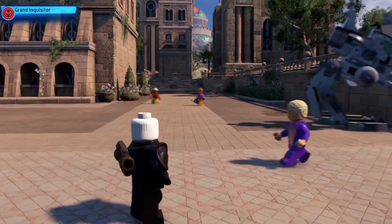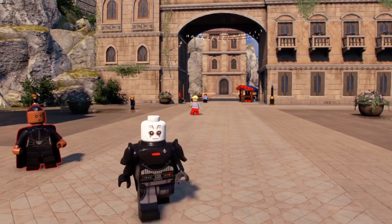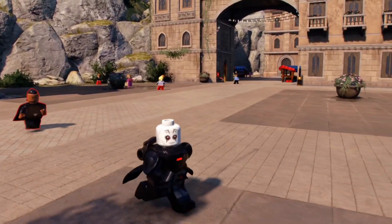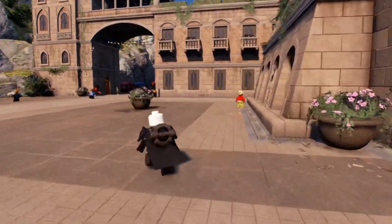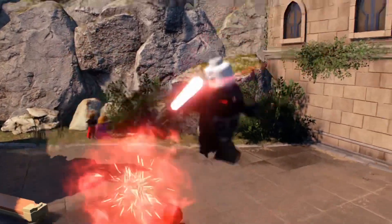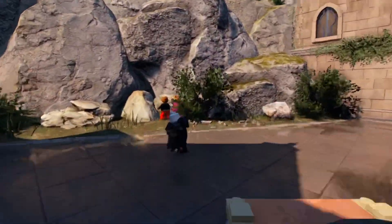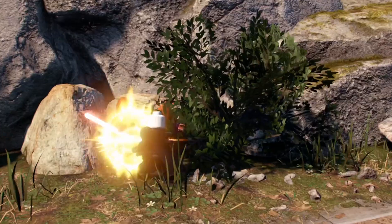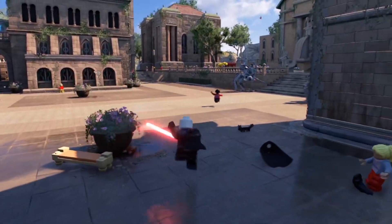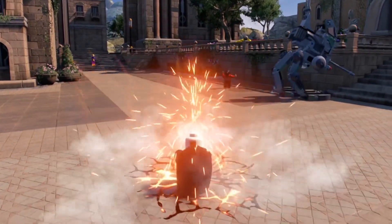Next up we have the Grand Inquisitor, and he is one of my favorite original Rebels characters. This DLC pack really shows off how cool he is. His face goes from frowning to smiling, which is kind of funny and cute. The way he swings his lightsaber is really sick — very similar to Darth Vader's animations. The armor just makes him look badass, and there's a cool feature where all the Inquisitors can put their lightsaber on their back instead of on their side, which is really cool.